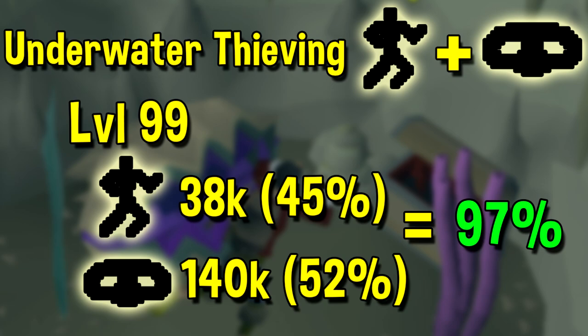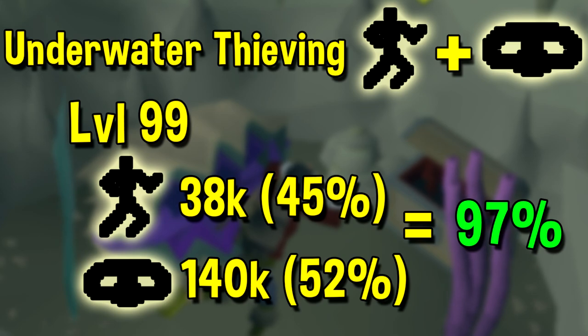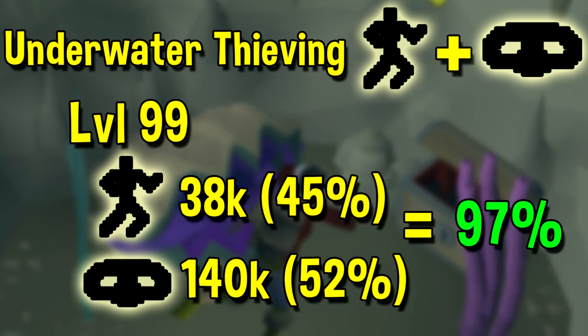Next up we have Underwater Thieving, which is a combination thieving and agility training method added with Fossil Island. You can start this at a very low level — the only main requirement is access to Fossil Island — however it doesn't become very viable until later levels. Once you get into the later levels, it becomes actually very efficient. You can get upwards of 38,000 experience per hour in agility and up to 140k per hour in thieving at the same time. Comparing that to Pyramid Plunder and the Hallowed Sepulchre, you're getting about 45% of the best agility training method and around 52% of the best thieving training method, making it around 97% efficient overall — and before the addition of the Hallowed Sepulchre, it would probably be over 100%.